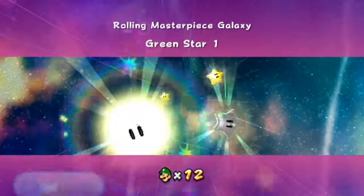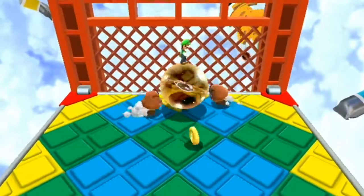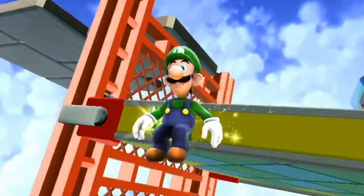Now to the Rolling Masterpiece Galaxy. For star number one, you're going to want to go to this platform with the Goombas — it's on the left and you're going to want to roll off. And there you go.